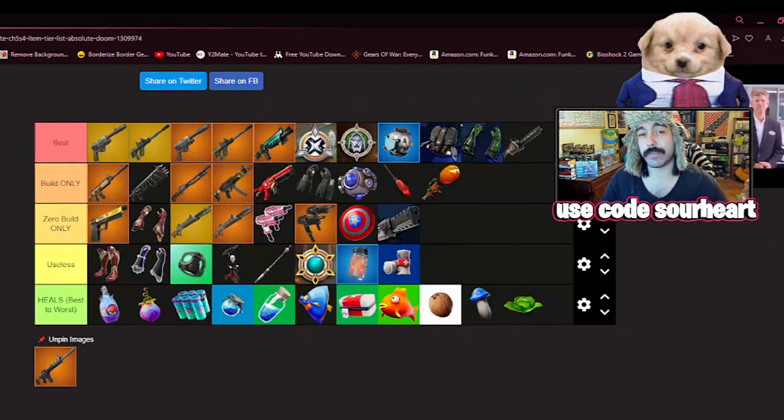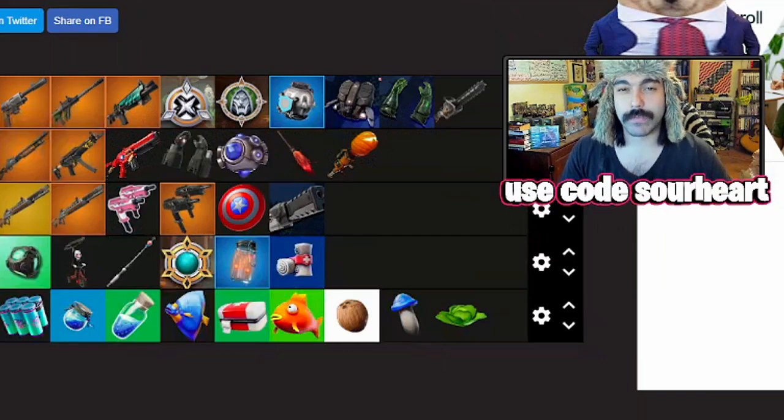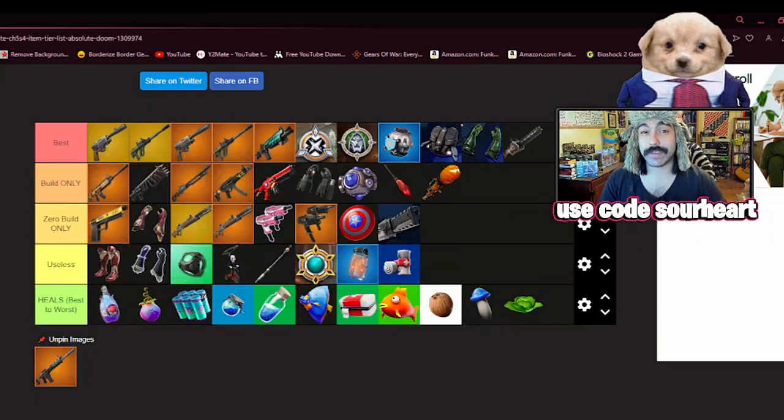And that's pretty much how the balance for the Fort-Nightmares update shakes out. I recommend you check out my next video where I go over all the rank changes that happen this season. If you're done dying to the Marvel powers or playing around with the jetpack but still want to use the Fort-Nightmares items, I recommend dropping in — it's definitely the most fun game mode to me right now. And of course, use code SOURHEART in the Fortnite item shop if this video helped you out.